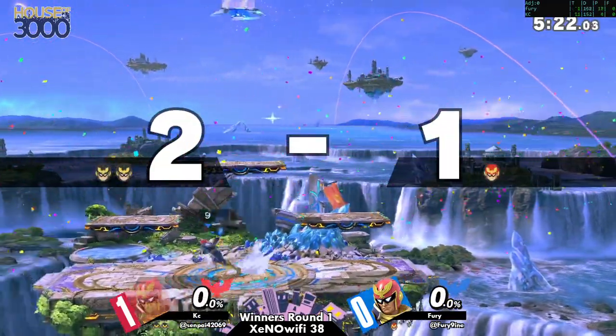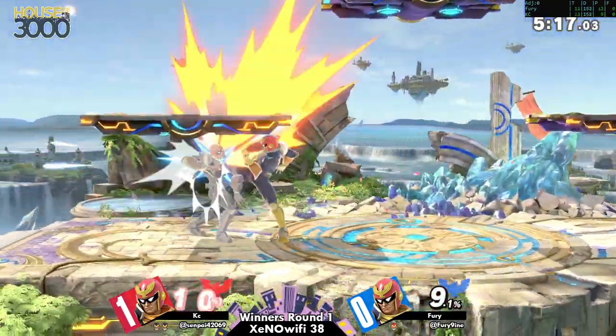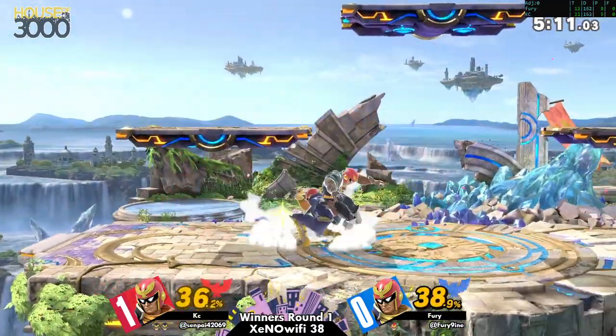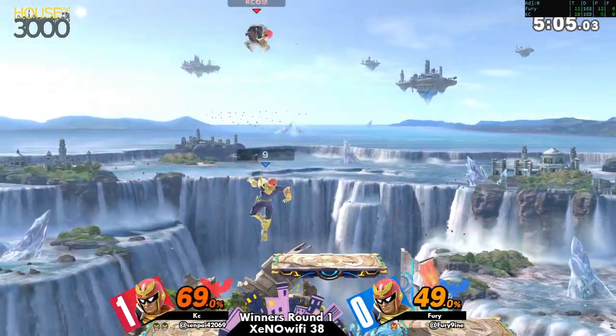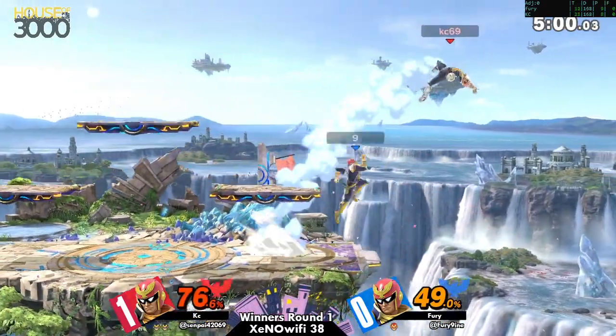Fury finally takes a kill off the right side with a back air. Now at a full stock deficit — he's got his work cut out for him. Let's see what happens. Almost got a string with that up tilt but misses the mark. KC's just doing down air — you love it.